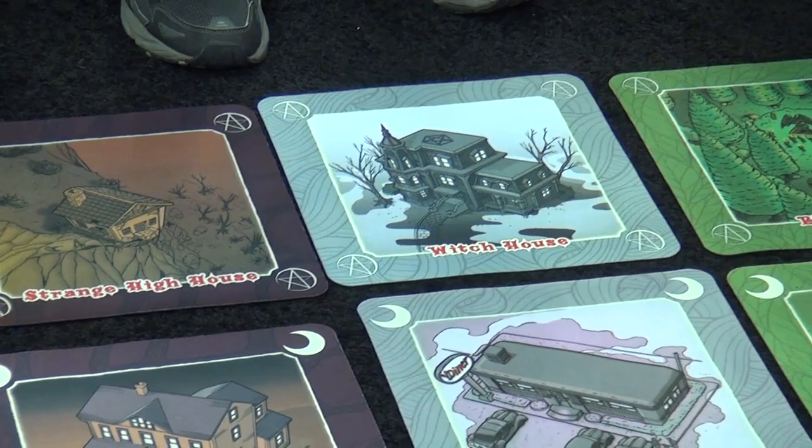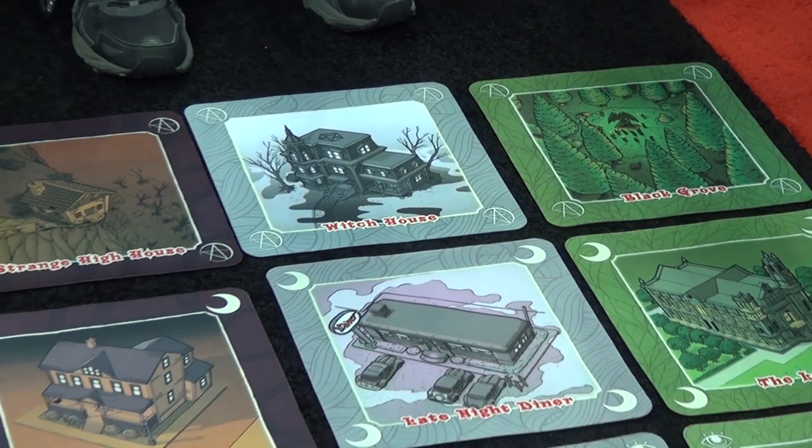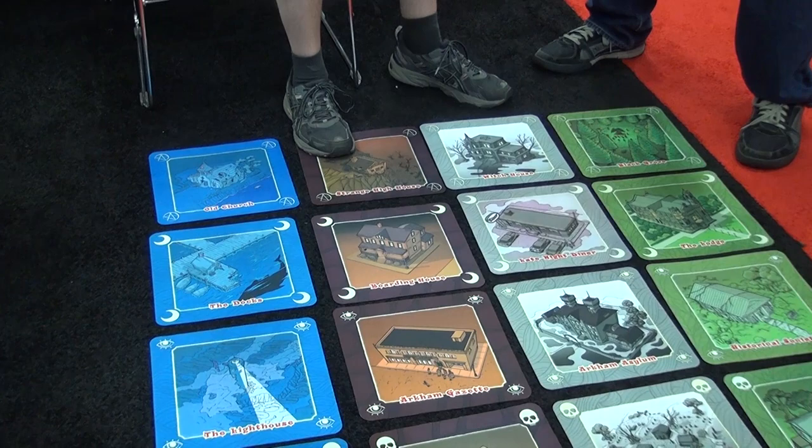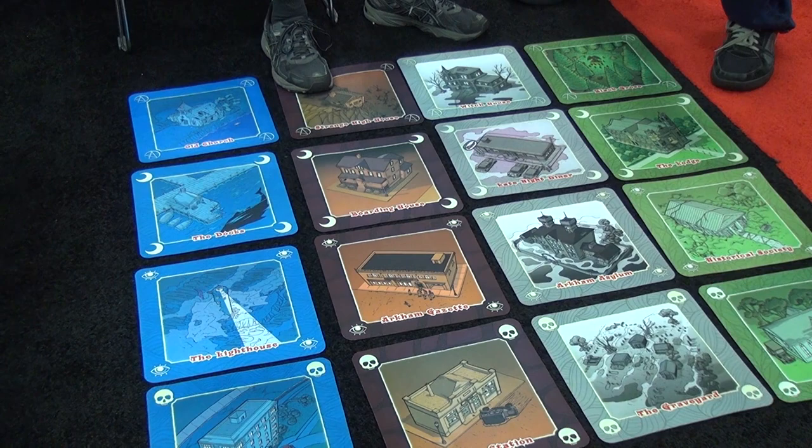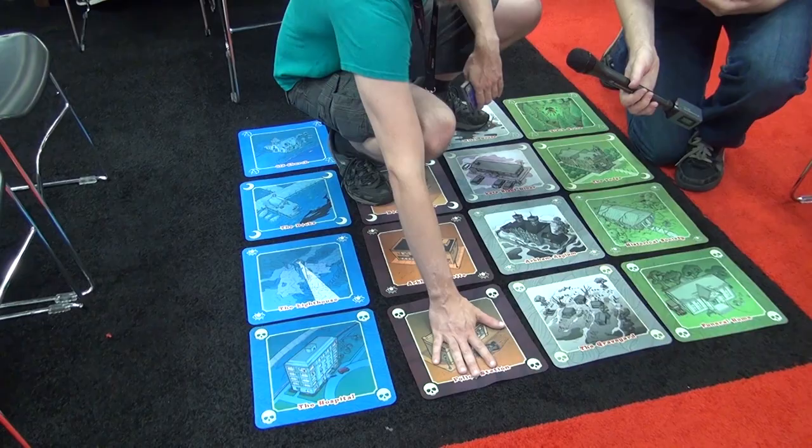Great question. Half of the players in this game are going to be great old ones — Cthulhu, Hastur, those kinds of creepy deities — who are going to be literally writhing over Arkham. As you can see, this is a smaller portion of the town of Arkham, with many of the places that you will recognize. And some of the players will be literally placing their hands and feet on different locations on the board.